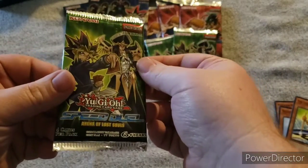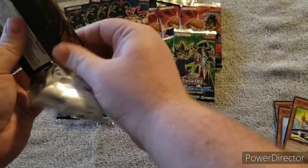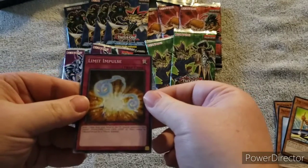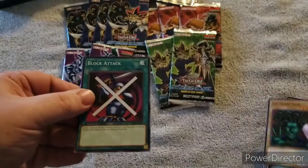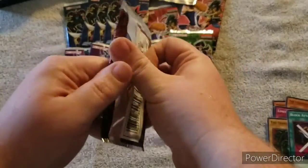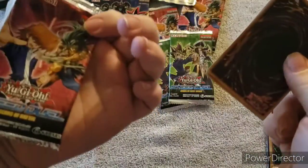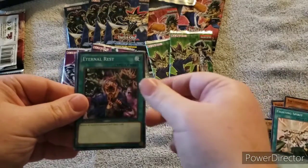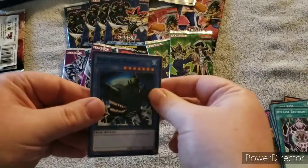Now we are opening Arena of Lost Souls. We have Limit Impulse, Half Shut, The Snake Hair, and Block Attack. From Scars of Battle we have Fighting Spirit, Eternal Rest, Release Restraint, and Fortress Whale.